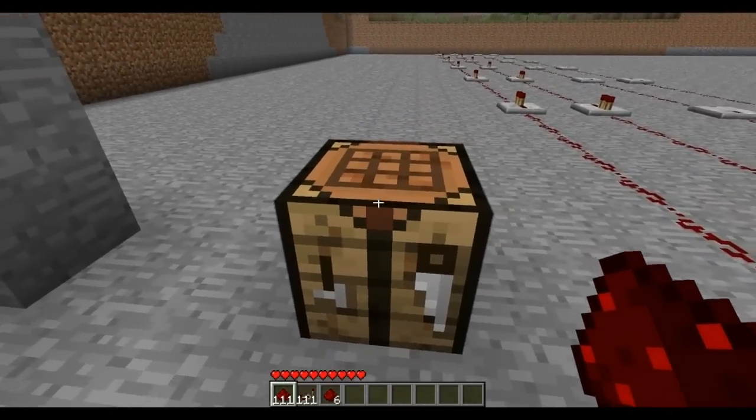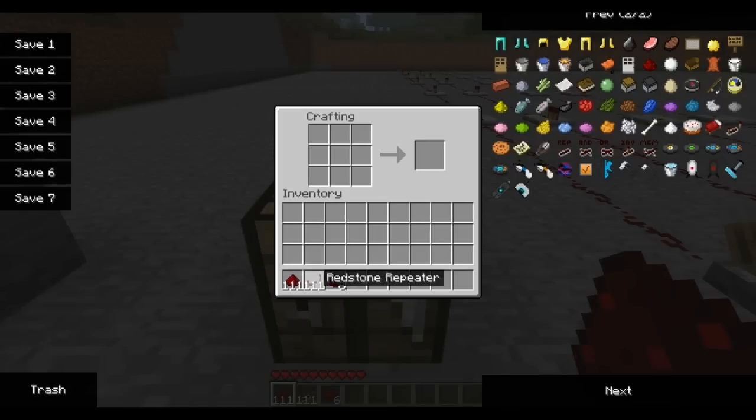So the next thing we'll take a look at is the Instant Redstone mod, which is made by the same person that created the Vertical Redstone mod — he actually created the Finite Liquid mod as well. But this allows you to create a set of five varying gates that update instantly when you change how you input signals into the differing types. So first off we'll make an Inverter, an Instant Inverter.